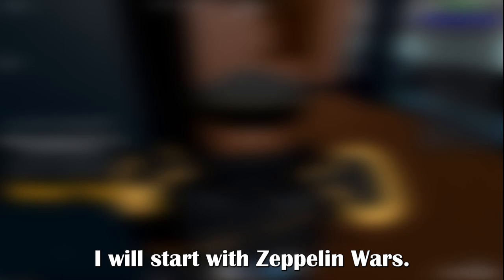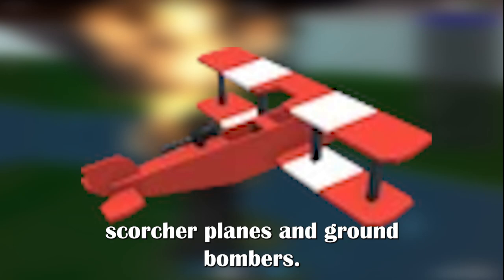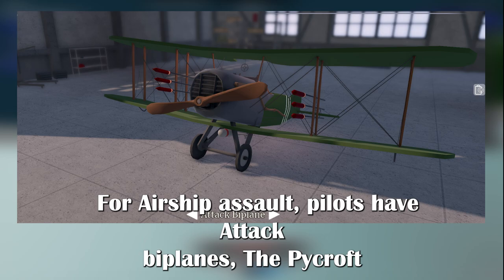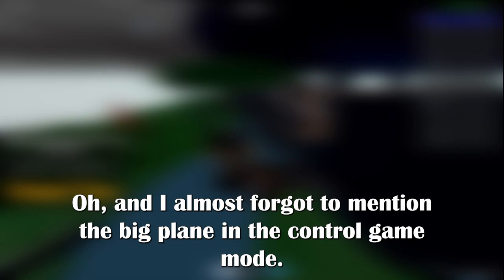Now on to the planes. Starting with Zeppelin Wars: it has light bombers, fighter planes, rocket planes, recon planes, torpedo bombers, heavy bombers, scorcher planes, and ground bombers. For Airship Assault, Pilots have attack biplanes, the Pycroft SC-6 Triplex, the Mechlin LK-3 Mesa, and the Cal-33 Sea Storm. Oh, and I almost forgot to mention the big plane in the Control game mode. Here is a quick clip of the one and only heavy bomber.